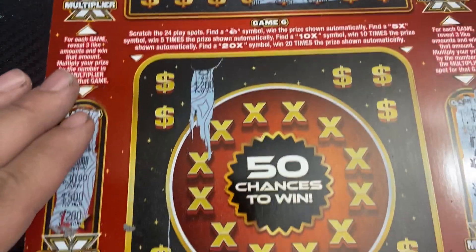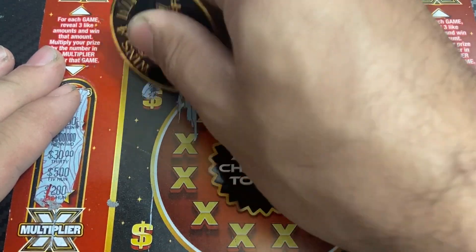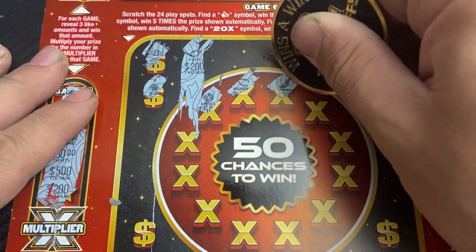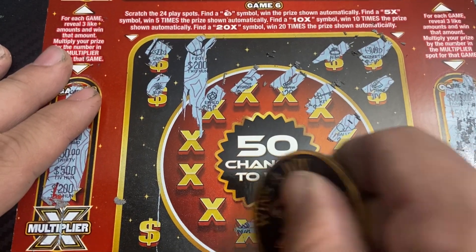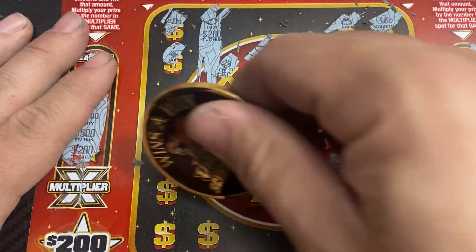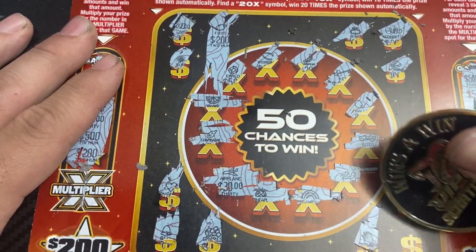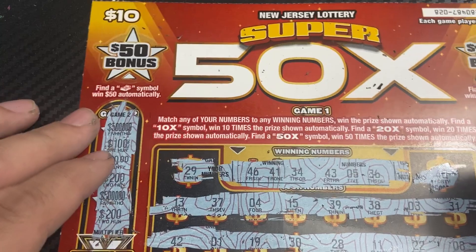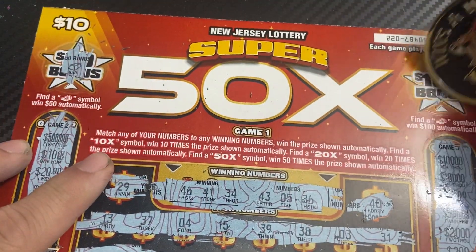Game six: we need to scratch the 24 play areas. Find the money bag to win the prize automatically, or find the multiplier. I don't think I found the multiplier on this part either. Then we have bonus sections where we need to reveal a stack of cash to win that spot. There's 50, 100, 200, 500, gold bar — cash here.